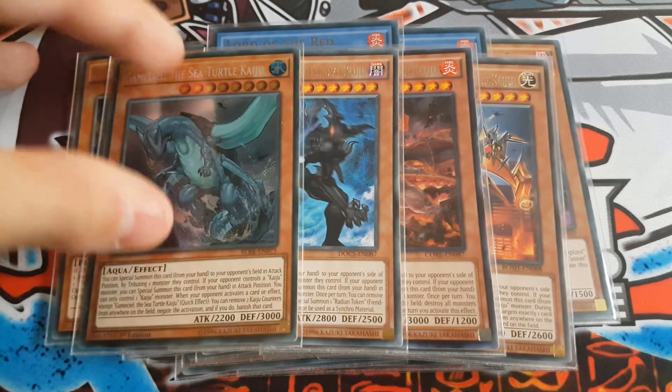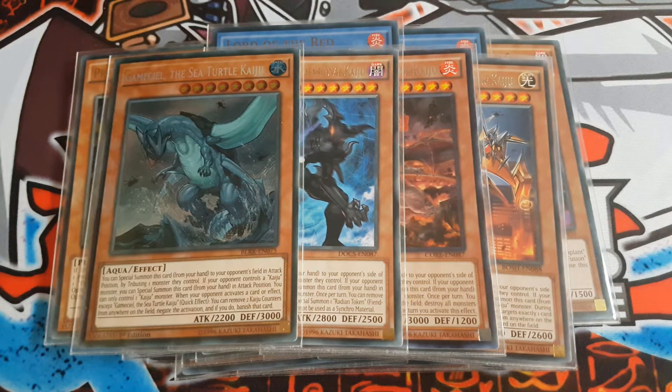Last but not least for the monsters, I'm playing a Kaiju package — Gameciel, Radian, Dogoran, and Zielgigas — because obviously you want to out your opponent's monsters. If you're giving them a Kaiju, you can always use Relinquished or any of your Millennium monsters or fusion cards to copy the attack and defense and then counter them that way.